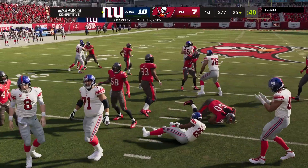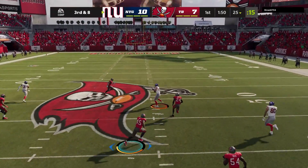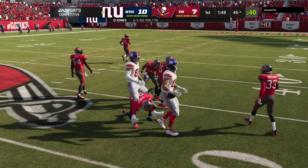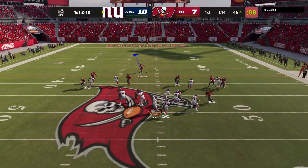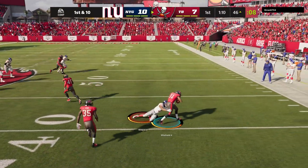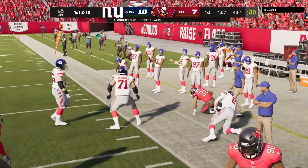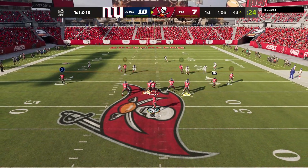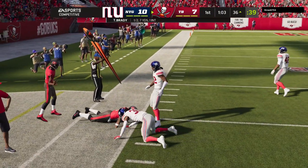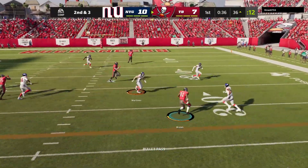Depending on how the game goes, it dictates how I play. When things don't go my way — if I drop an interception or things just aren't going my way — I get flustered, I get upset. But when things are going my way, I'm calm, cool, collected, and I feel like my decision making is a lot better. Down 10-0 wasn't a good start, and I could already sense the panic mode coming in.